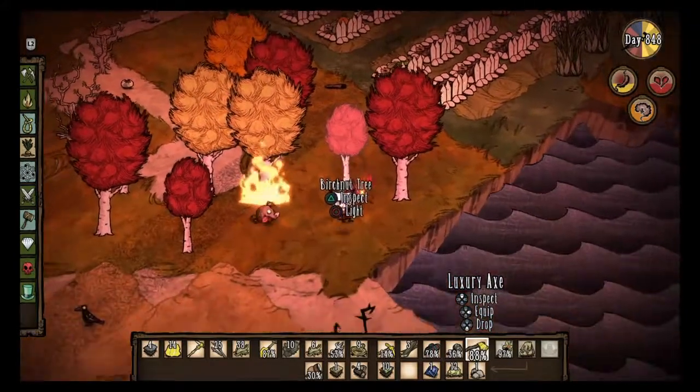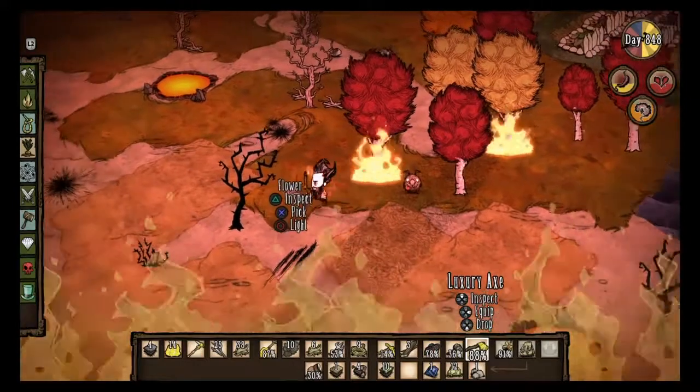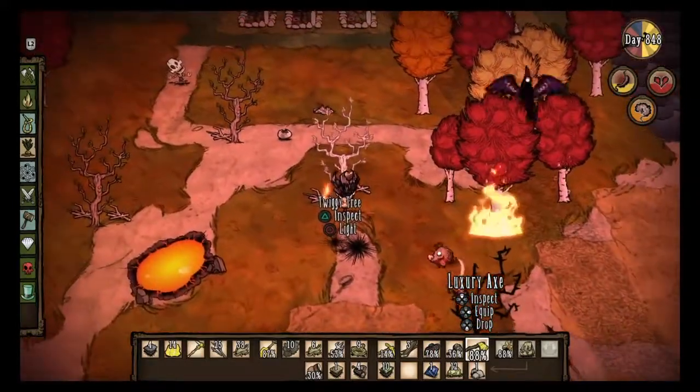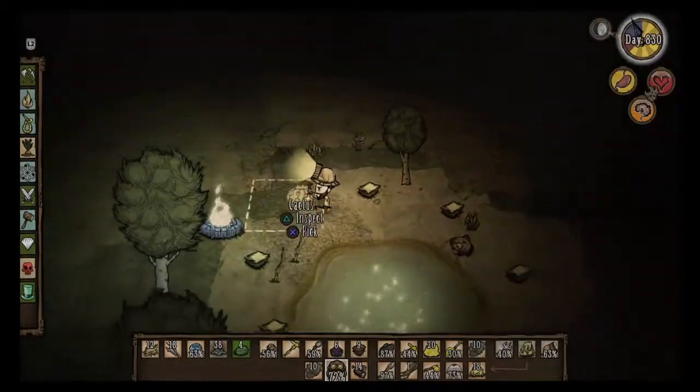Before we get started, you'll need a lot of charcoal — and I mean a lot. Not a full stack of 40; best to get 80. So just go burn down a bunch of trees. It could be birchnut trees, it could be regular pine trees — it's up to you.